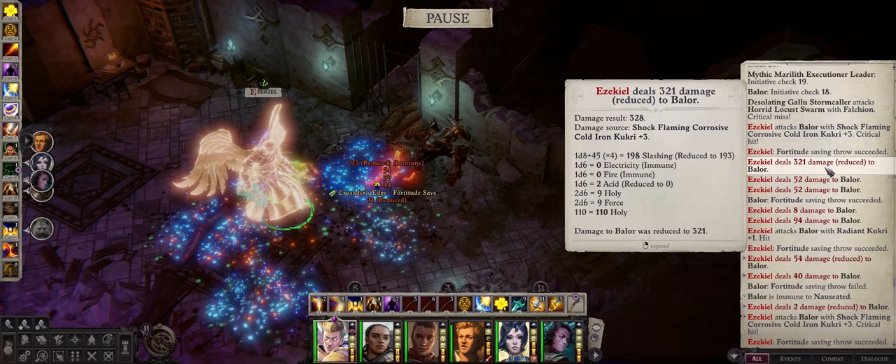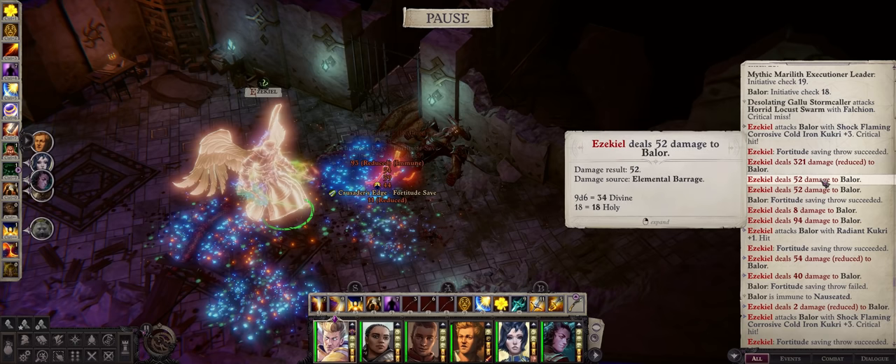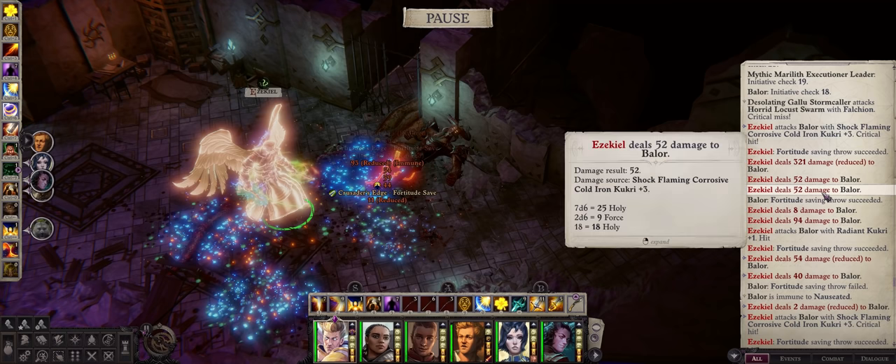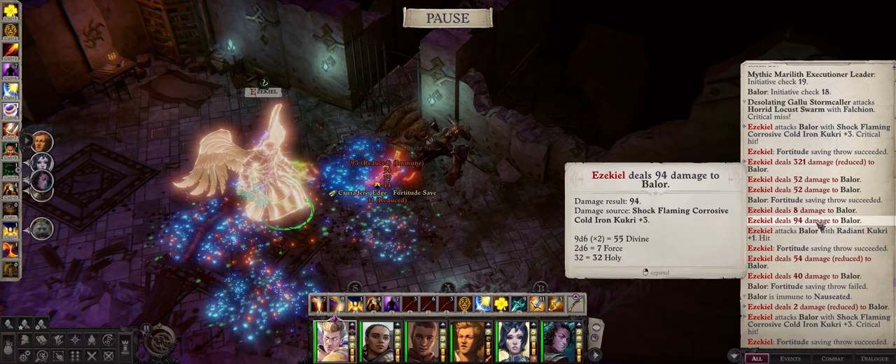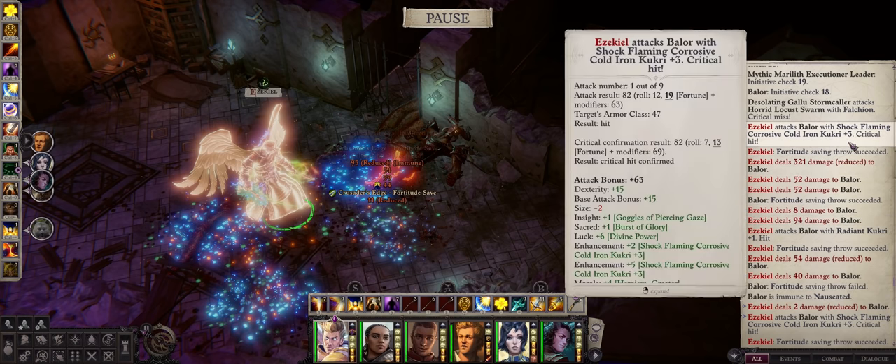With just a single Kukri attack — and we have 9 of them — our Shadow Shaman dealt more than 320 damage, then 52 from Elemental Barrage, another 52 from all his Angel buffs, even more damage here, and also another stack of 94 damage because of all the buffs we have, such as Crusader's Edge, Sun Marked, and Holy Weapon. So all of these together — more than 500 damage — just from a single Kukri attack.